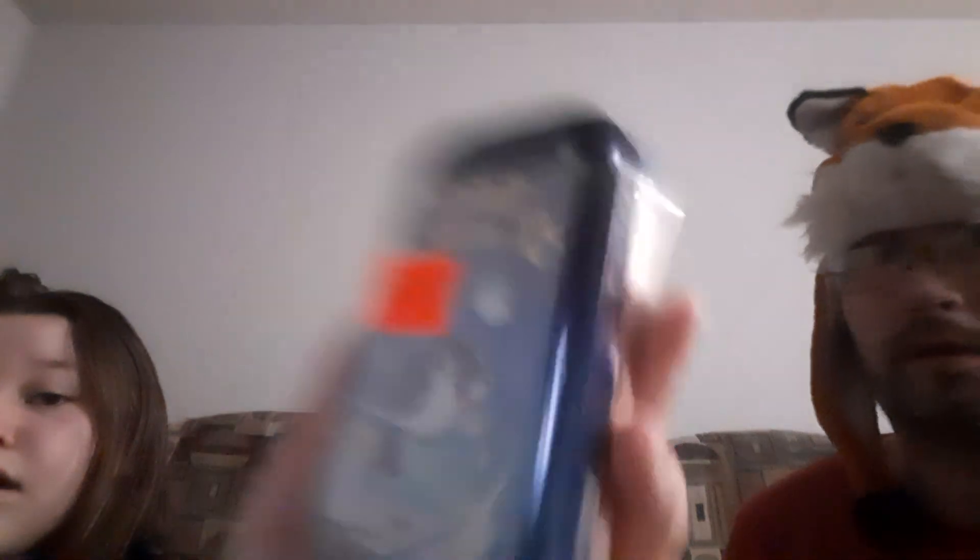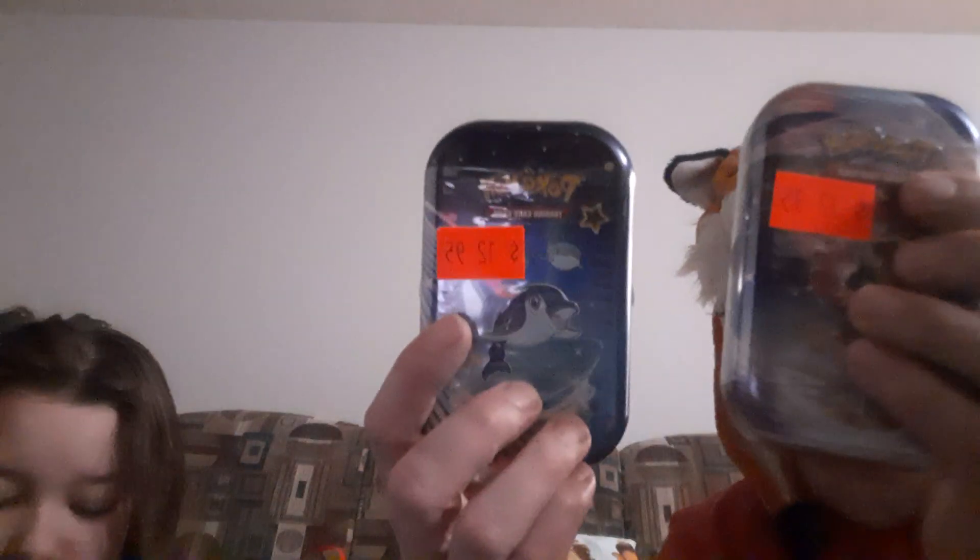We're going to open up that collection and maybe later, if not tonight, Sunday night, we're going to get maybe some Obsidian or maybe some Crown Zenith with these tins. We're going to open up two-pack — we got the Flamingo one for Paldea Fates. And we got a cute little dolphin. Those are cute tins, just even if you don't get something out of them. Princess Mermaid likes the little tins, just to have them.